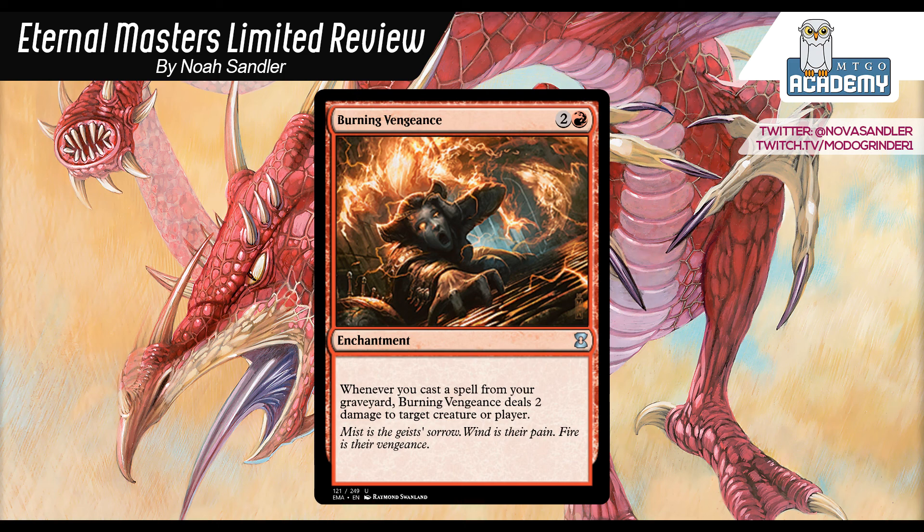Once you get Burning Vengeance, your priority pick number one is Flame Jab. When you combine them together, every land you discard lets you split up 3 damage, and it's really hard to lose the game once you're doing that. Joven's Tools also works pretty well since you're drawing more cards and more likely to keep triggering the Vengeance. There are plenty of already great flashback cards like Deep Analysis, Firebolt, Silent Departure. I'm not too big on Desperate Ravings even in the Vengeance deck, because you do not want to discard your Burning Vengeance — it's really bad if you do. A lot of times you'll just leave it in your hand because you don't want to risk losing key cards. So the card's playable in that deck, but not something you need to run.